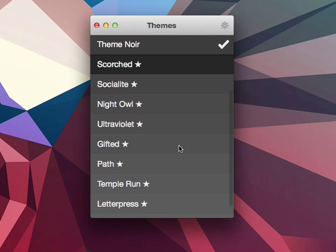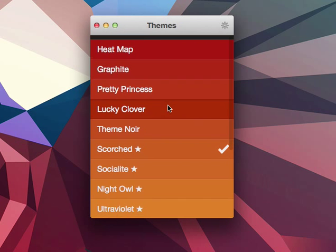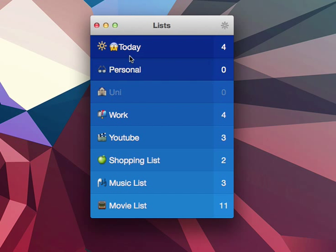There are twelve more to unlock, and I'm going to show you them and tell you how to unlock them. The first one is Scorched. It's basically like Heatmap but a little darker and dirtier. In the list view it sports a similar blue design, but also a little darker.